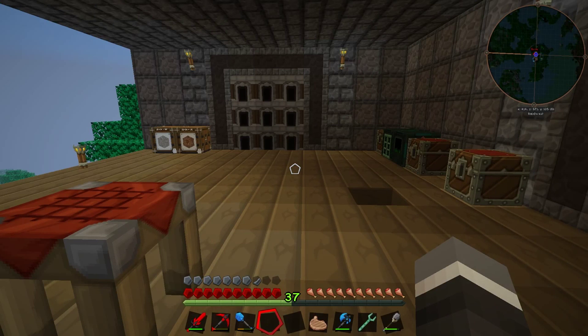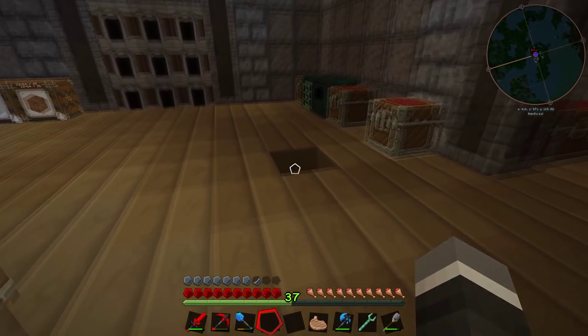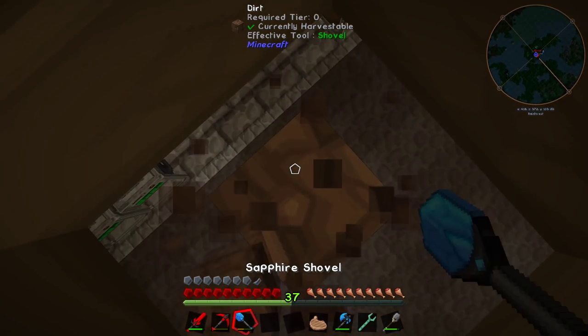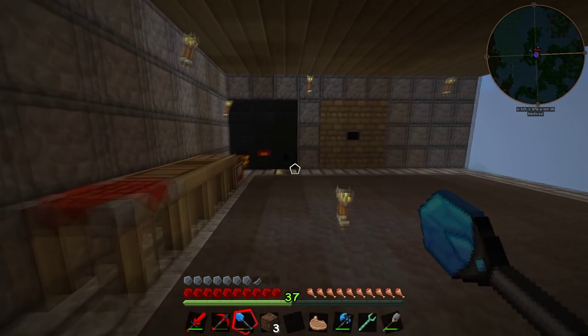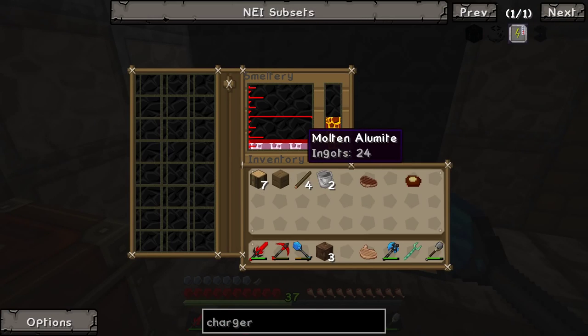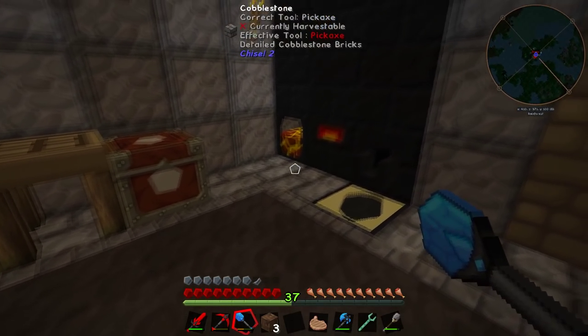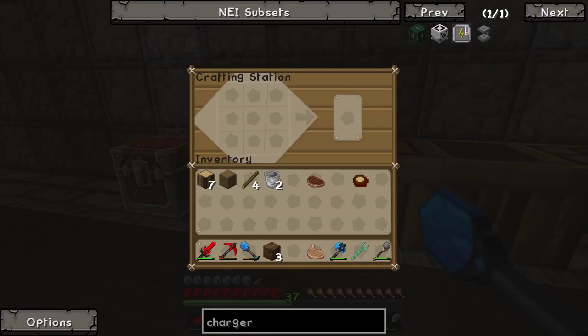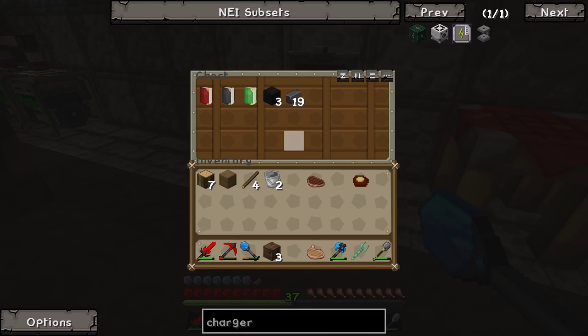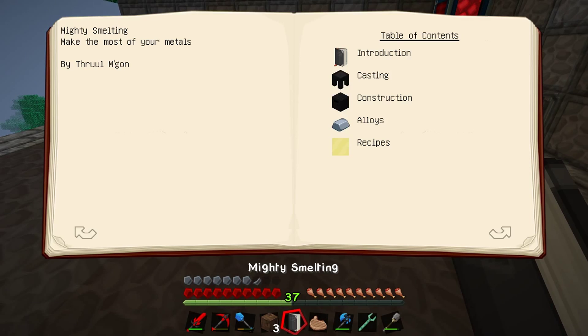Hi guys, welcome back to Feed the Beast Infinity. This is Casual Kiwi, and this episode we want to crack into making a few things. First things first, we want to finish off what we were doing last episode down in our smeltery. We've started making some tinkers tools - I've got together a bunch of molten alumite, which is a combination of obsidian...